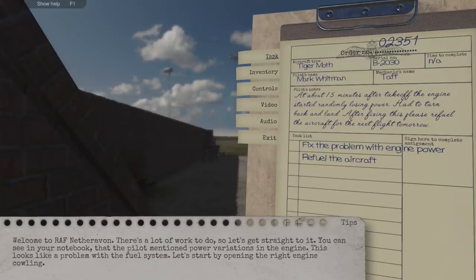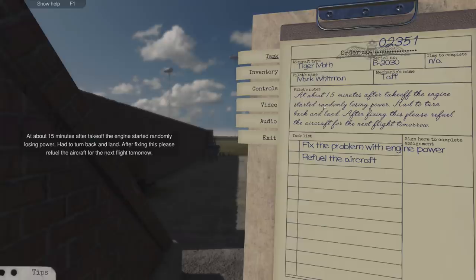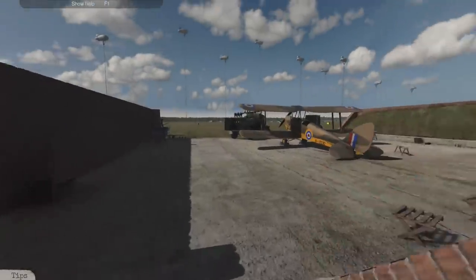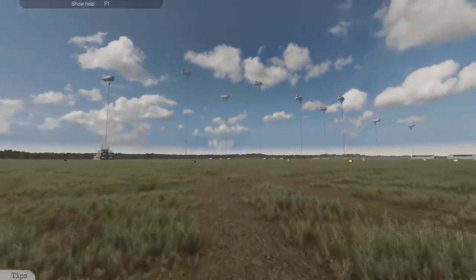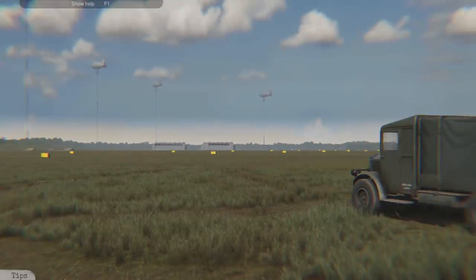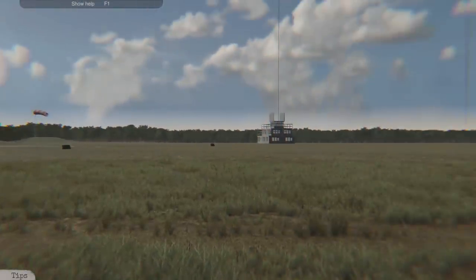About 15 minutes after takeoff the engine started randomly losing power and had to turn back and land. After fixing, please refuel the aircraft for the next flight tomorrow. So mechanic Taff needs to fix the problem with the engine and refuel. Here we are in one of the little protection bays - we have a beautiful Tiger Moth, with barrage balloons around the airfield, hangers over there, yellow marker boards designating the runway, and the control tower.